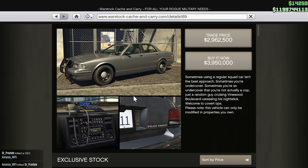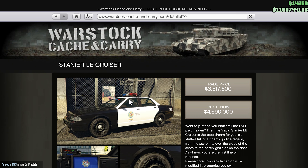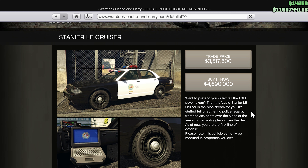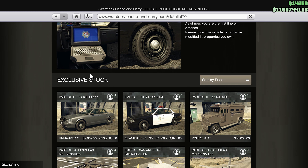This is very cool — ever since GTA I've always wanted to own my own personal cop car. This is not the only one; we also have the marked one, the Stanlier LA Cruiser. Want to pretend you didn't fail the LSPD? The Vapid Stanlier LA Cruiser is the pipe dream for you. It has a computer — I'm not sure if you'll be able to do vigilante missions just like in Vice City, but we'll see.